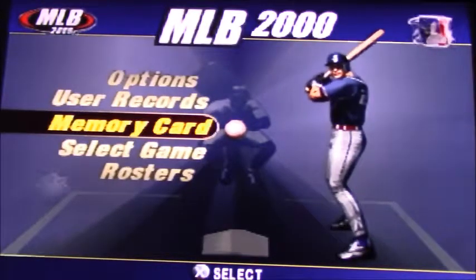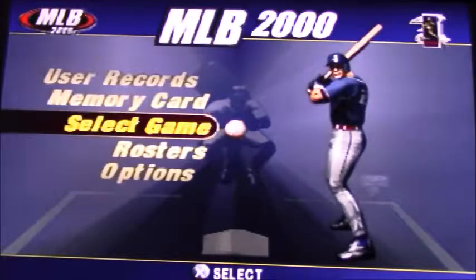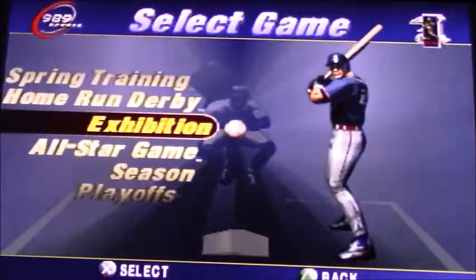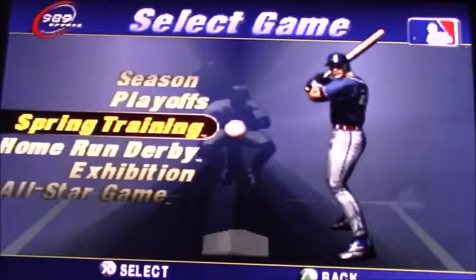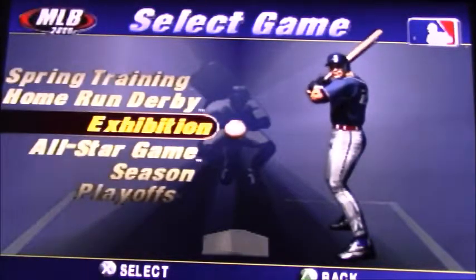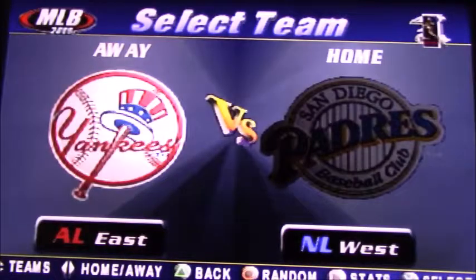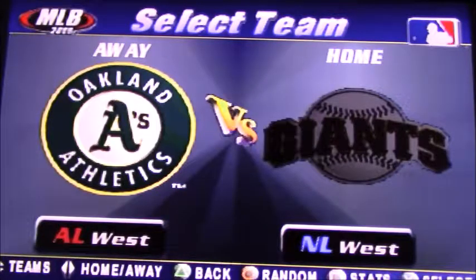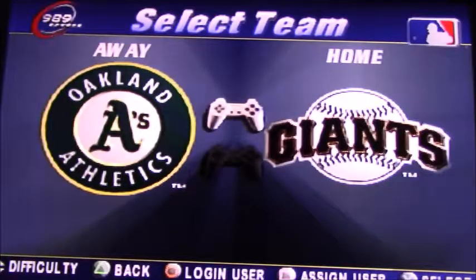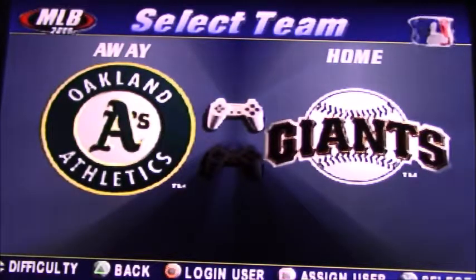Alright, so let's see some of the options here. You got records, rosters, select games. Let's go ahead and hit select game. Let's do a quick exhibition. You got all-star game, you can start a season, you can have playoffs, you can do spring training, home run derby. Alright, so you got all those options. We're going to go exhibition. The Yankees — they got to be good, right? We're at Cali brand over here, so let's go with the classic. Oakland versus the Knicks. One thing here is that it is only a one or two-player game, not a four-player game. So if you guys are out there hunting for a four-player baseball game, this isn't it.